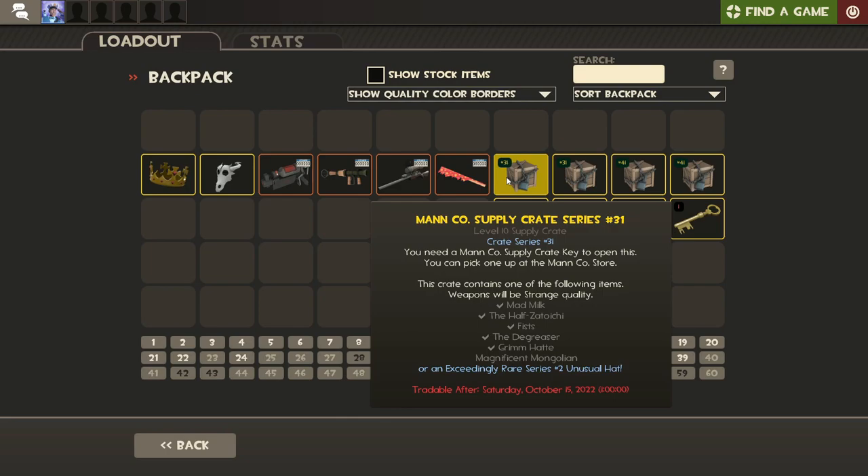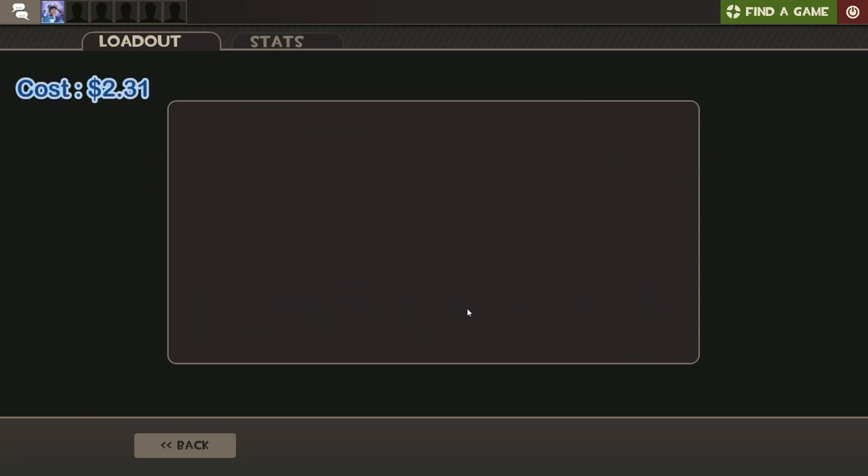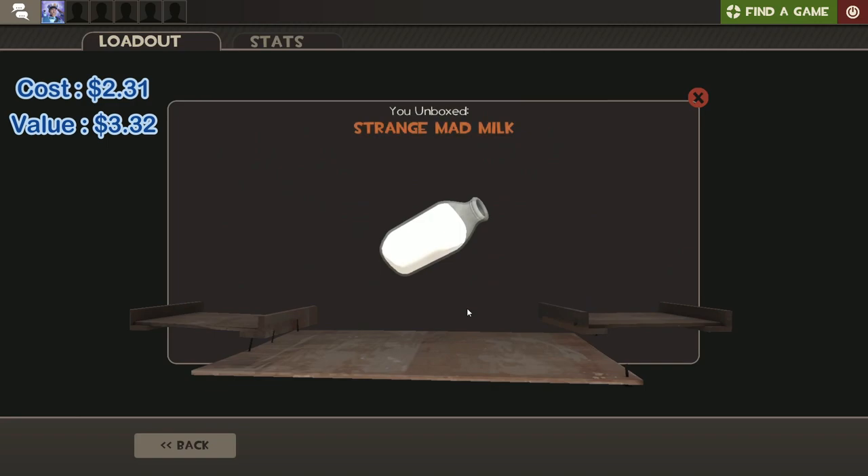With the number 31 crates, if we get the Mad Milk or the Half-Zatoichi that's pretty much double our money. Fists and Degreaser are worth like a dollar, maybe 80 cents - not that good to get. And of course if we get either of the hats in non-unusual form that's absolutely terrible.